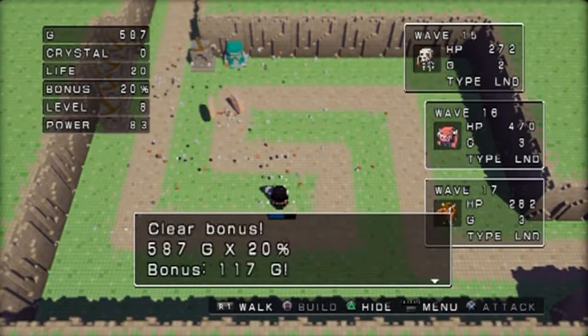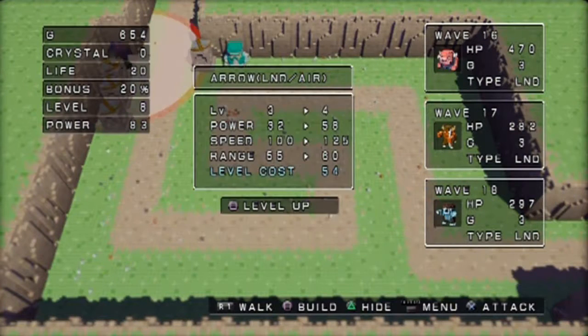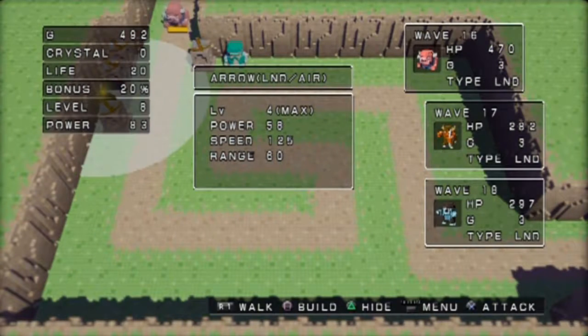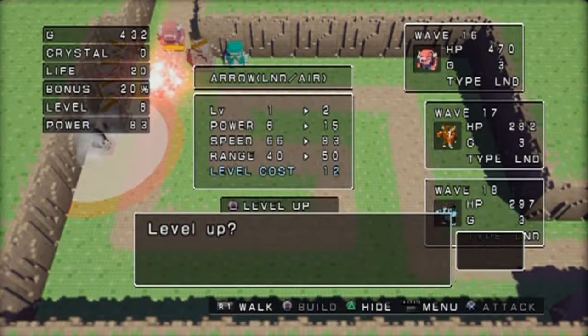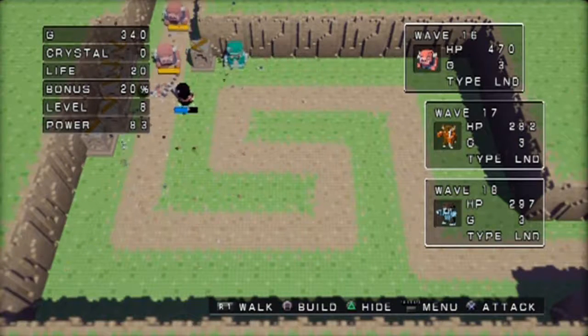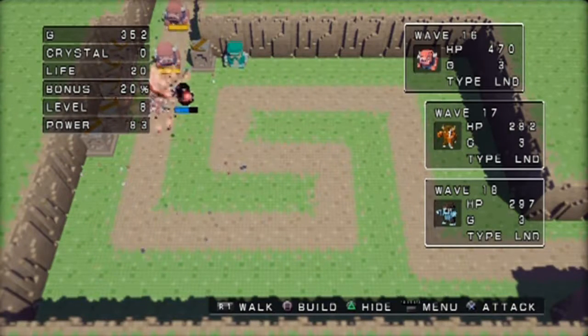Wave 15 is done. Let's bring all these towers up to level four now. Got room to build another one - bring that to level four as well. Go all in now. Here they come. Build it once again along the wall like this - yeah, I have plenty. I'm just gonna stand here, claim the reward, and hopefully get to level nine by the end of this.